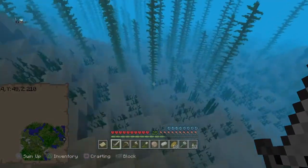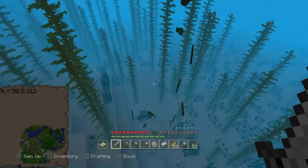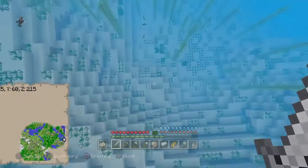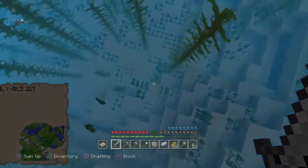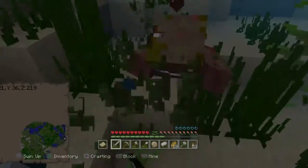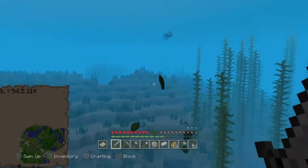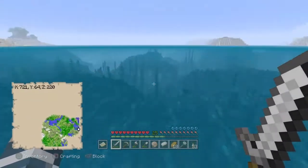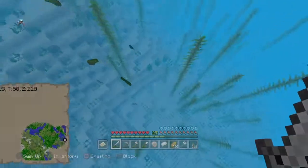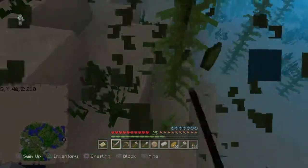We did find some kelp, unfortunately there's a bunch of drowned by it. We also found a sunken ship, and there's also an ocean monument over there. So we actually have quite a few things by our base we could make use of in the future.